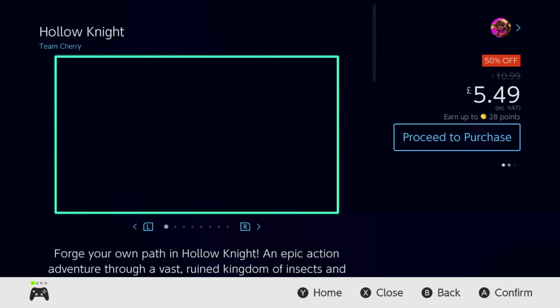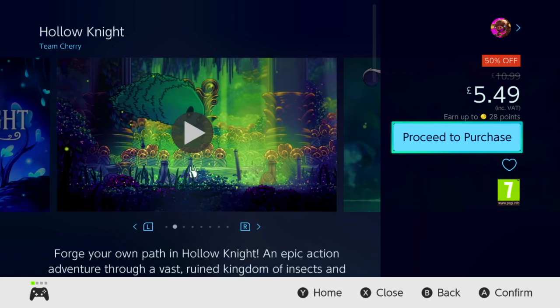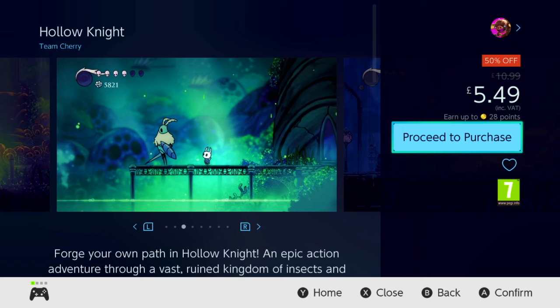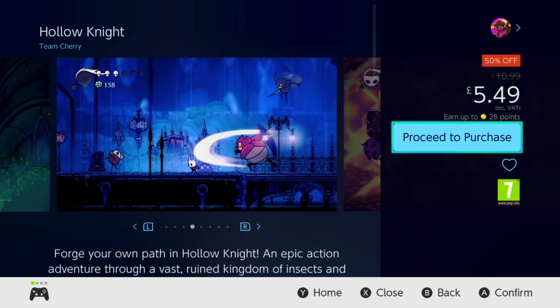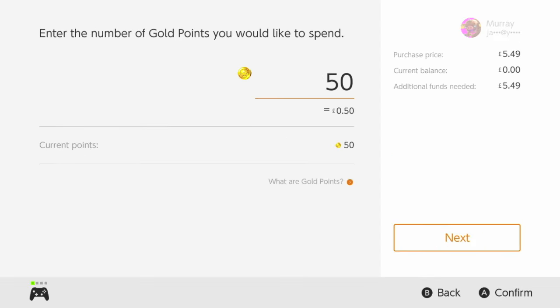Let's say Hollow Knight - it's a great game I've wanted to get for a while. I'll click on Hollow Knight and go over to 'Proceed to Purchase.' As you can see it says earn up to 28 points when I buy this game - those go back into my account. I proceed to purchase and then go to 'Use Points for a Discount.' These are my current points: 50.